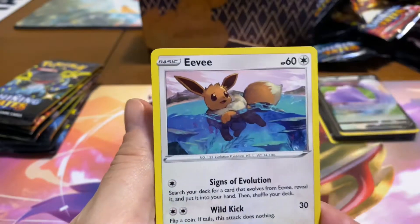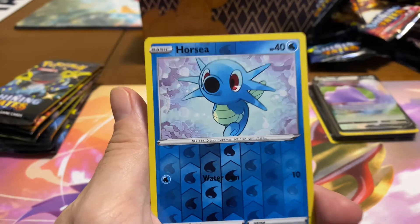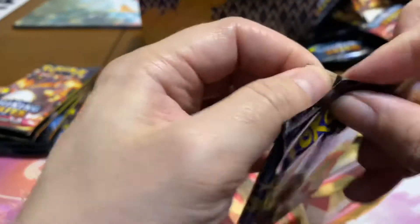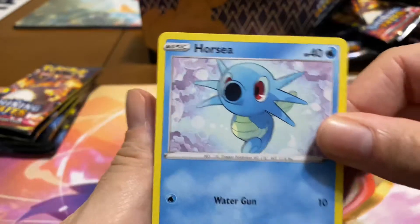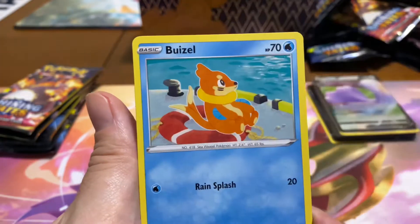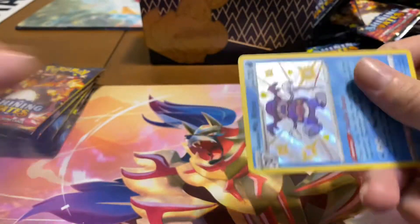We are nearing the end of our Shining Fates booster box. You don't care about seeing both of those — you just want to see what's behind this, and it's just a Rapidash but he's happy to see you. It's like they zoomed in on the horsey — he's like 'love me!' That's kind of how Misty's Rapidash is in the show. We needed Mr. Rime — I'm glad they finally gave Mr. Mime an evolution. Pretty cool.